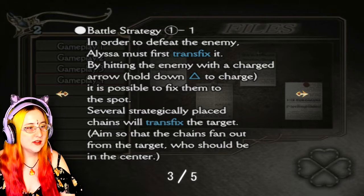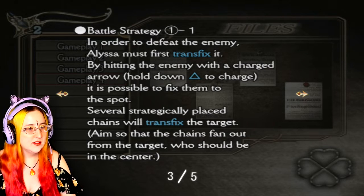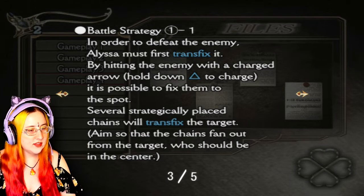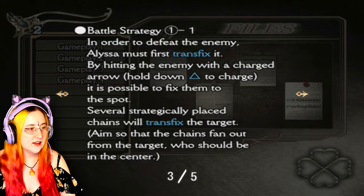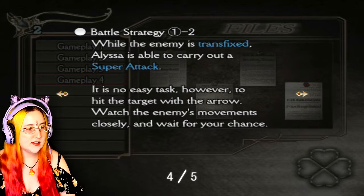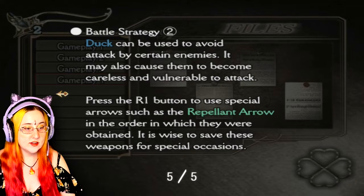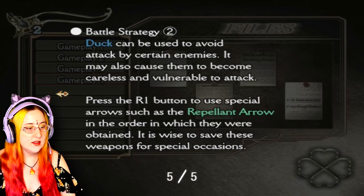This is bad. In order to defeat the enemy, Alyssa must first transfix it by hitting the enemy with the charged arrow - hold down triangle to charge - it is possible to fix them to the spot. Several strategically placed chains will transfix the target. Aim so that the chains fan out from the target, who should be in the center. While the enemy is transfixed, Alyssa is able to carry out a super attack. Duck can be used to avoid attack by certain enemies. Press R1 to use special arrows. Oh, this is too much for my tiny little pea brain.